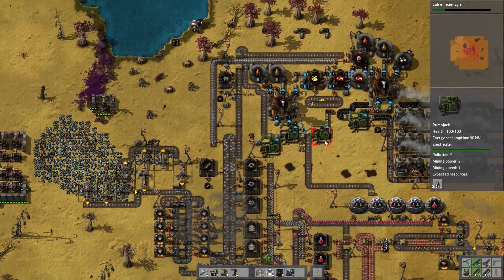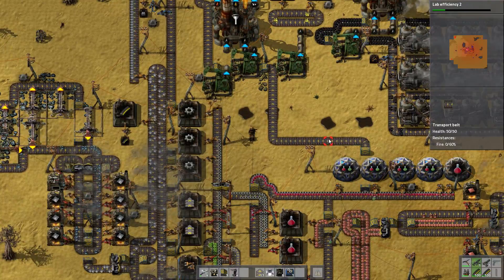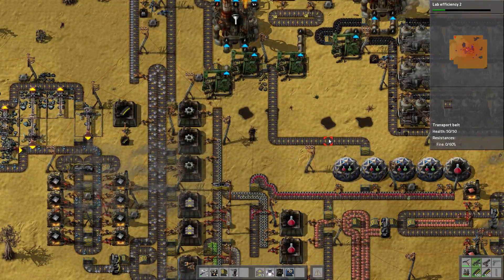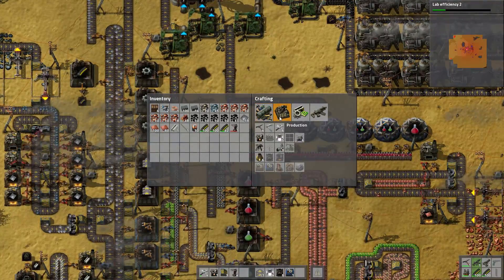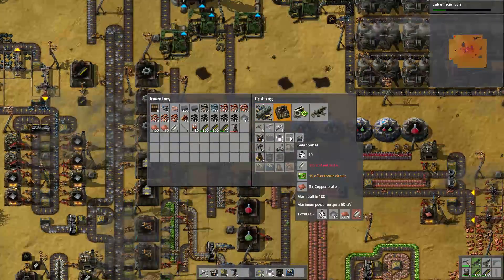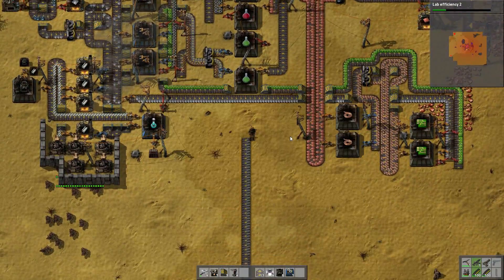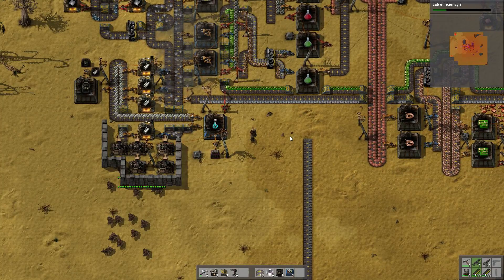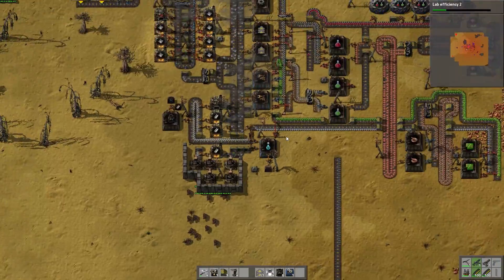The first thing we're going to do is get set up a line for the production of solar panels. Let's check out what we need in terms of producing solar panels — that is right here. We need steel plates, electronic circuits, and copper plates. That shouldn't actually be hard at all. That should be darn easy.